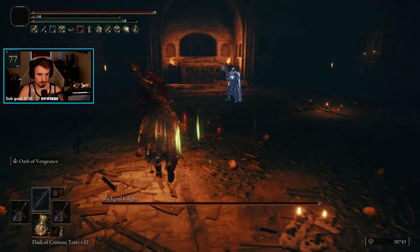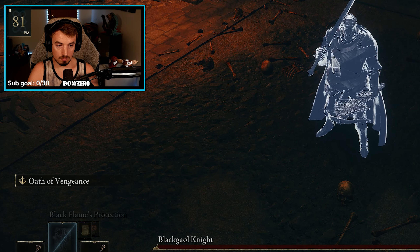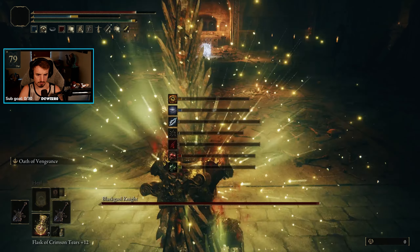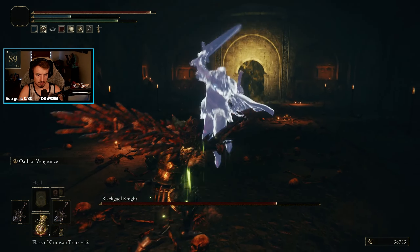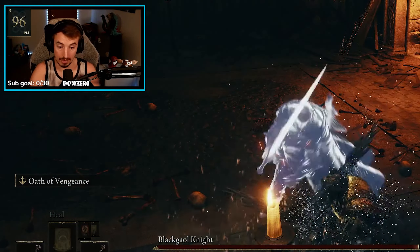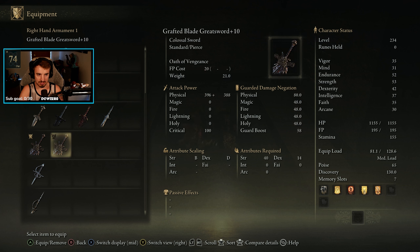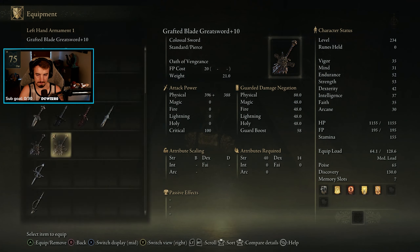What the hell are these things? Oh you can kill them! You don't want to make them mad though. Western Nameless Mausoleum — let's get them. Oh, so that's how this is gonna go, okay, I see how it is. Come on buddy, oh yeah I still got it, don't worry.